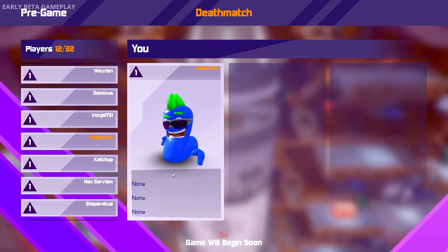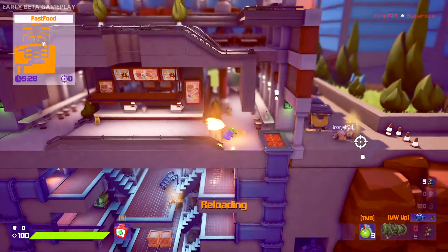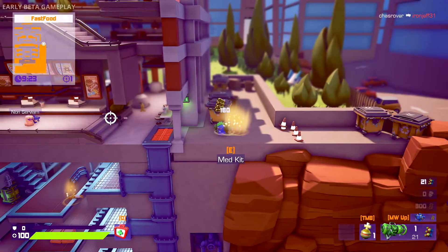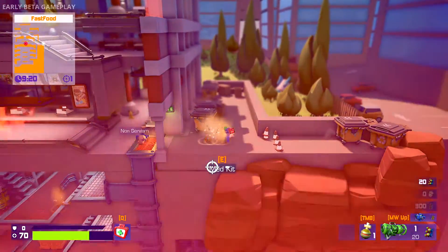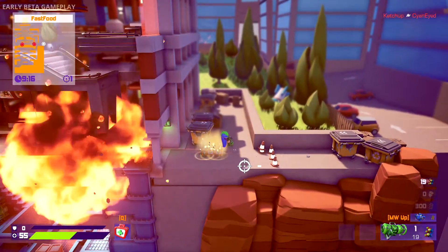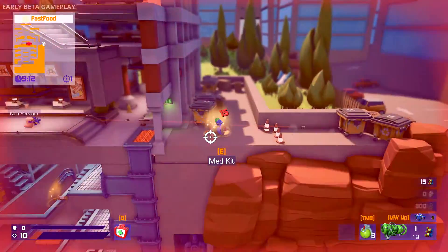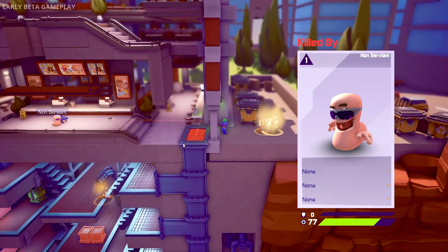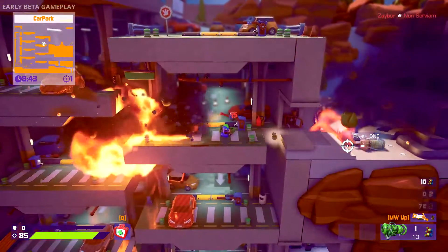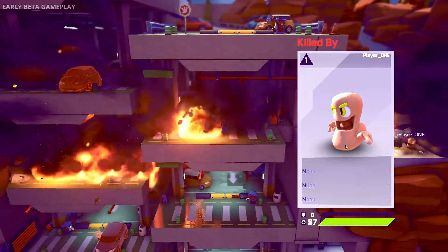Welcome to Worms Rumble. Alright, as promised here's game two with just the action and less running around just trying to pick stuff up. As you can see I basically just want the rocket launcher - don't really need to aim with that. Hit myself with my own grenade again.